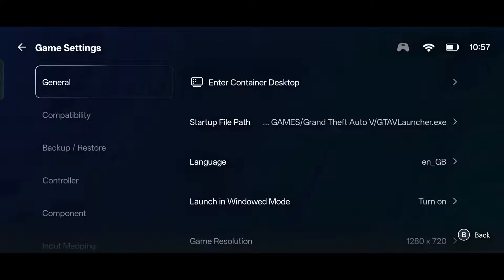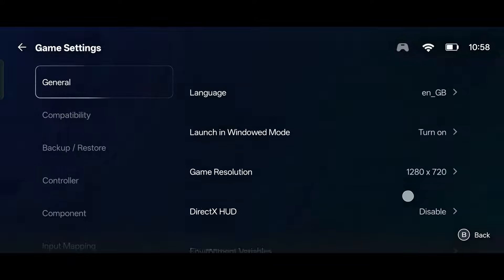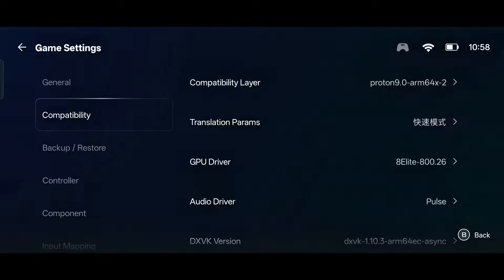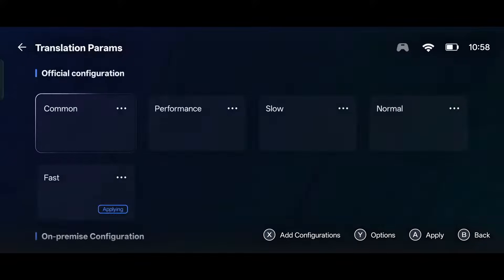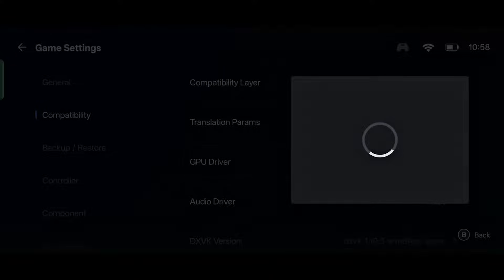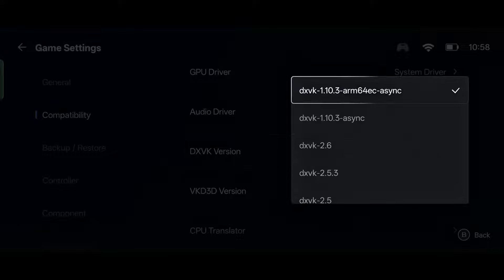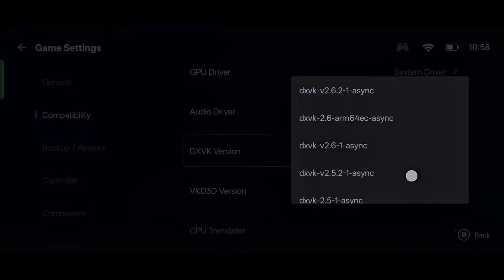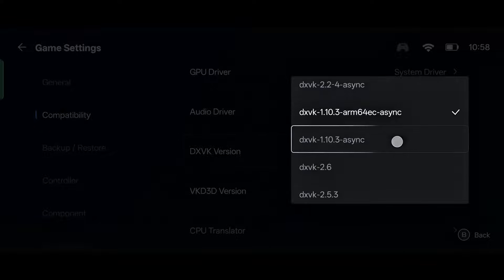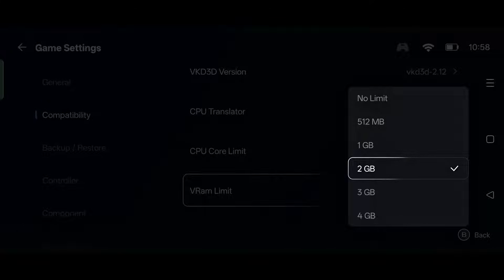When all the files are updated, come back, click on the three dots, and go to PC Game Settings. First, you can set your resolution according to your device. Then go to compatibility settings — mostly the settings are made perfect for your device automatically. You can do some tweaks to improve performance. The system GPU driver is given for Mali GPU devices, and in DXVK, mostly select version 1.10.3 sync, which is also suitable for Mali GPU devices.